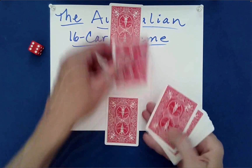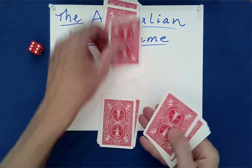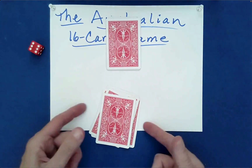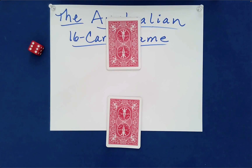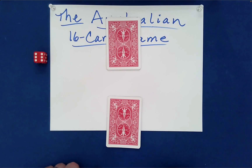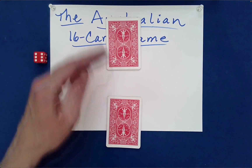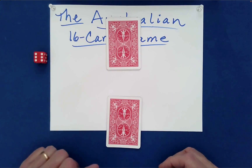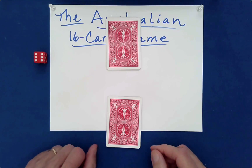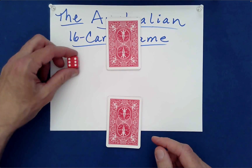I'll go ahead and deal out two piles, dealing to you first, which is customary. From this point on, all of the choices will be made by you. Since you're not here, we'll use a random event — a die — for some decisions. Whichever pile I have, I'm going to perform the Australian shuffle. At any point between stages you can say 'switch packets' and we'll switch.